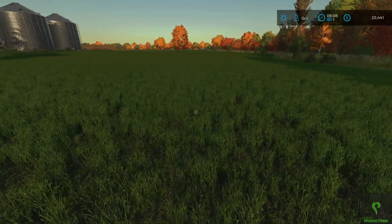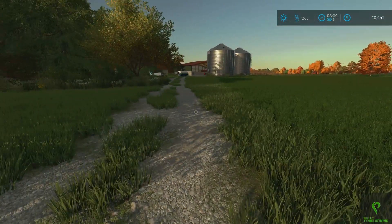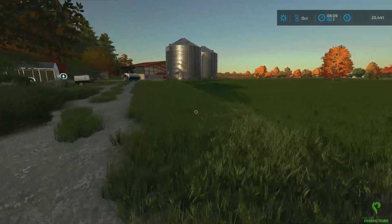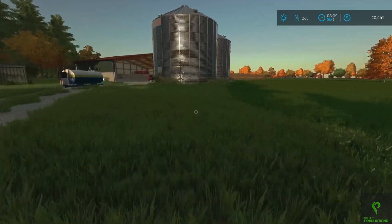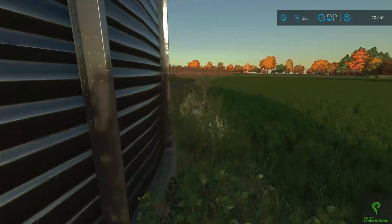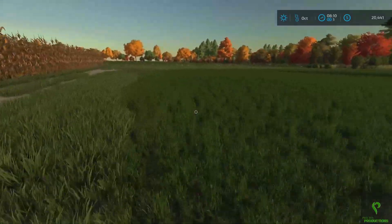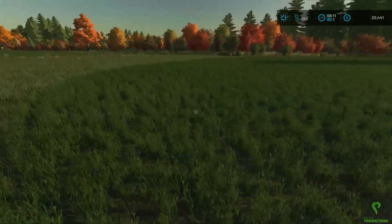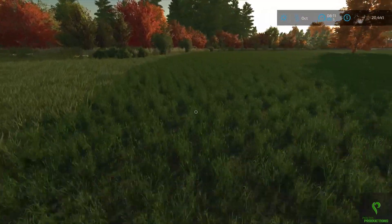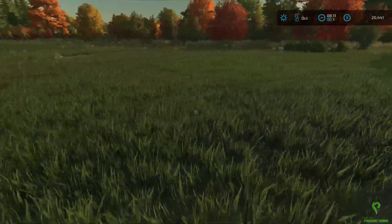The grass has another growth stage after this, so I might not cut it today. In any event, we're down to about $20,000, and that's not going to be enough to get a harvester or even a header. So what I'd like to do today is do some contracts, and then if I time things right, we can do a contract that gives us access to a mower and a baler. Then I'll fast-forward a month until this growth stage is ready to harvest at full capacity.